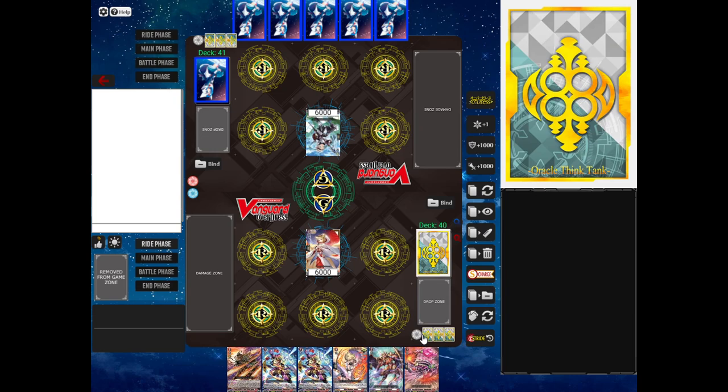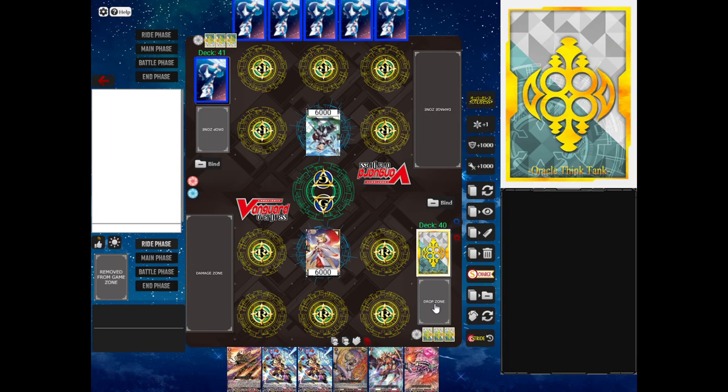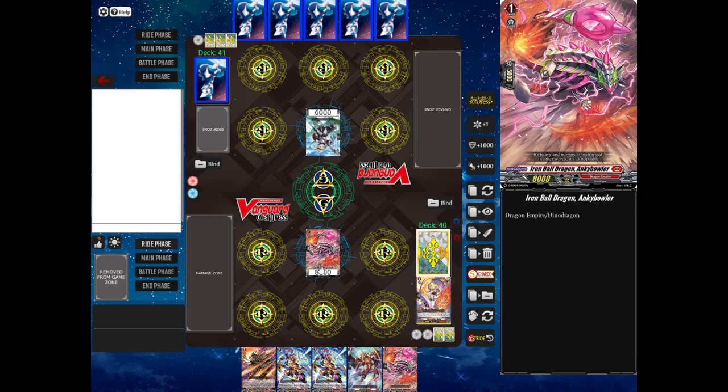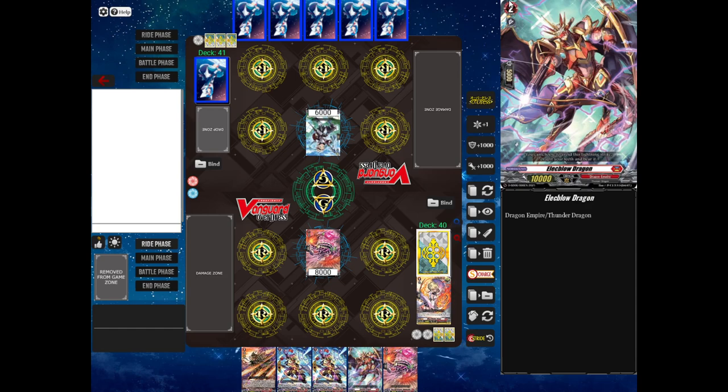I will go first. At the start of your turn, you draw a card, and then because I'm not at grade three yet, you have to discard a card from your hand and then ride the next card from your ride deck. So I'll discard this Zaun girl here and ride Iron Ball Dragon Anki Bowler from the ride deck — now this is the grade one. You can only call cards that are the same grade or lower as your vanguard. I'm actually not going to call anything because on your first turn you usually can't do all that much, so I'll just pass. You can't attack if you go first.